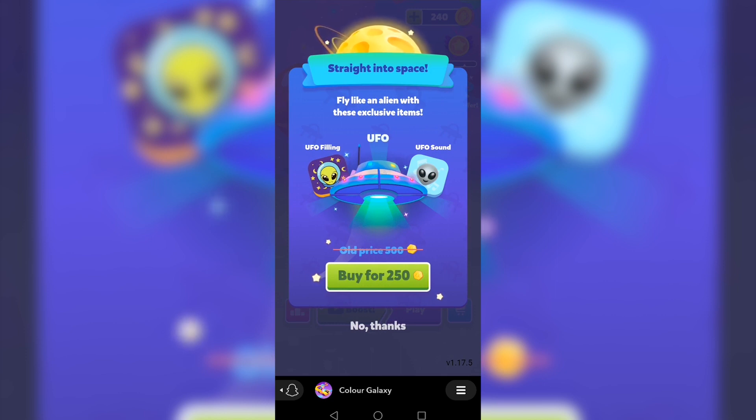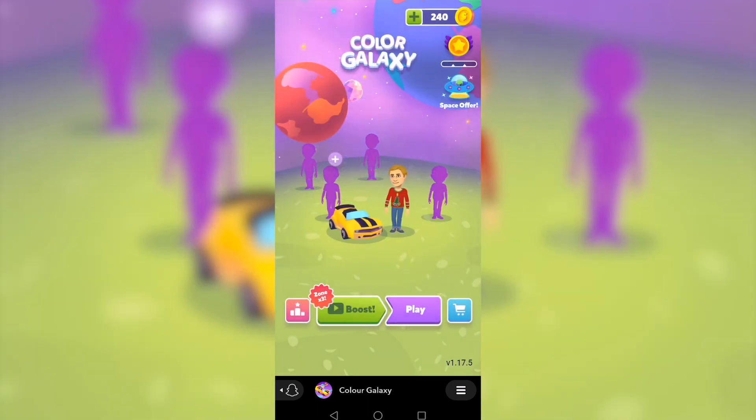The offer lets me buy a UFO, a UFO filling, and a sound for 250 Snap Tokens. I only have 200, so I'd need to buy more to get this. To make these purchases you just need to make sure your credit card is connected to your Google Play account. I'll tap 'No Thanks' for now.